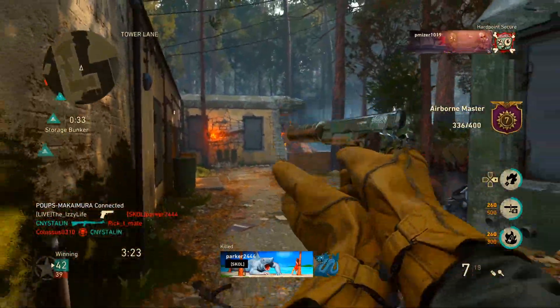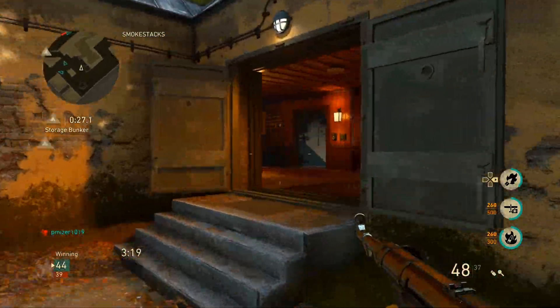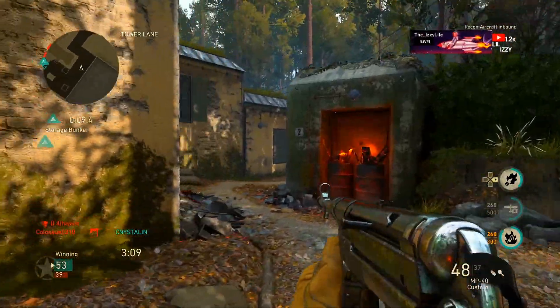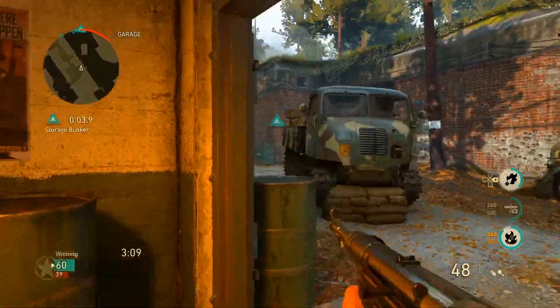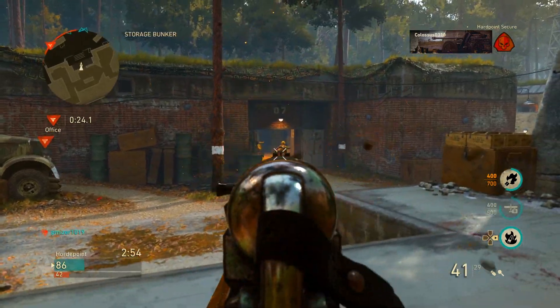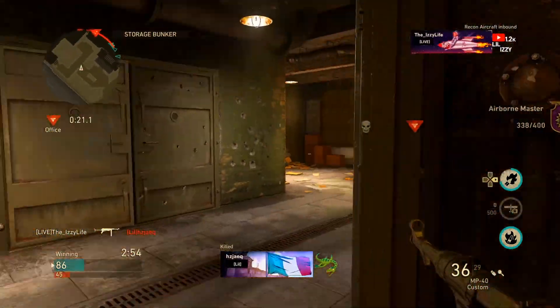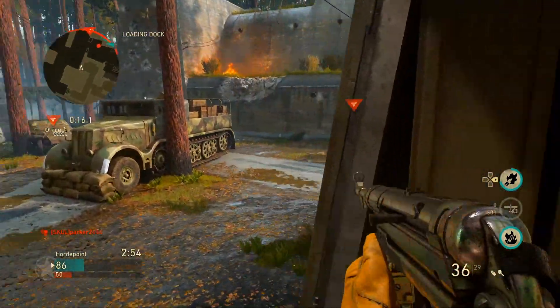He's got a PPSH, we could use that just in case because we're running out of ammo with this class setup. I did make adjustments like I said before. We have to go back to my original point — I feel like this is a better MP40 than the one in Vanguard. Look at how controllable this is, it's crazy. I feel like the MP40 in Vanguard was a little wild.